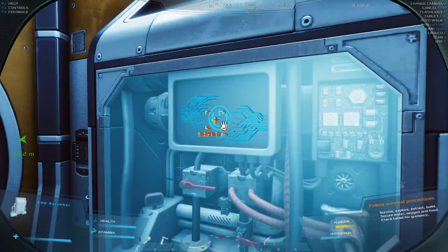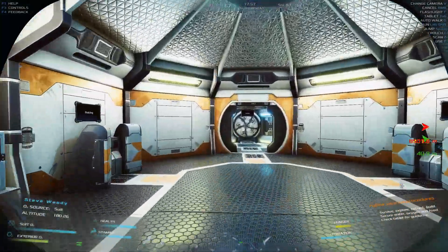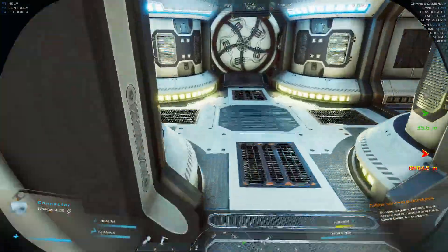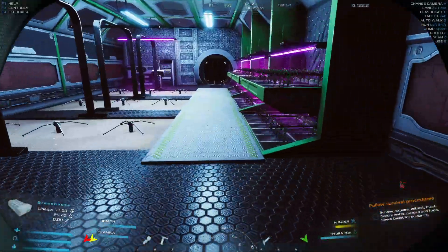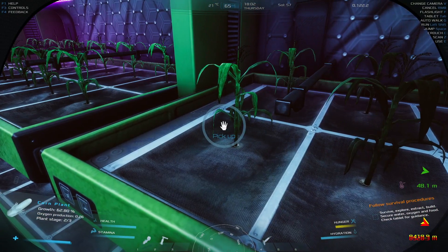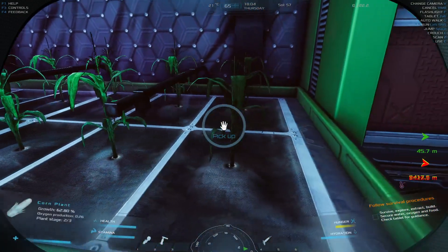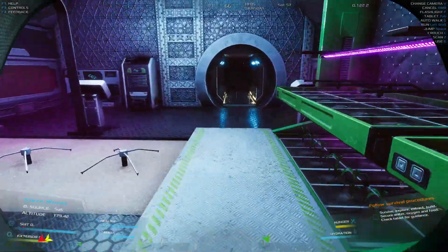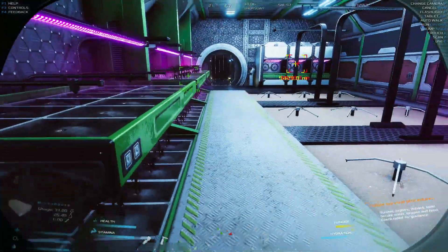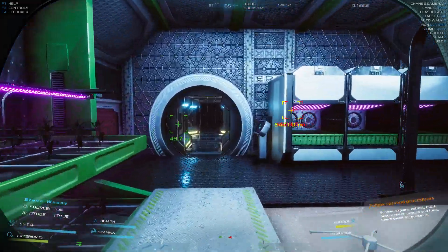Whilst it does generate oxygen into the base, which is great early on, if you've got trees and plants and other things as well, you're going to be creating a lot of oxygen anyway. Each of these is producing 0.25 oxygen, and you need somewhere in the region of about 12 oxygen inside to be able to take off your helmet.